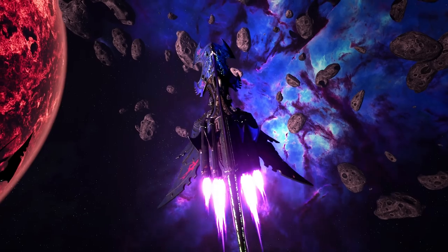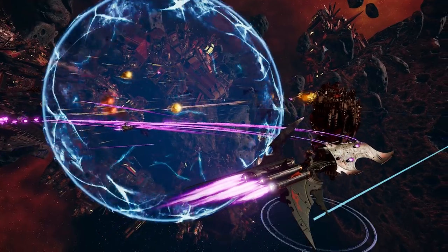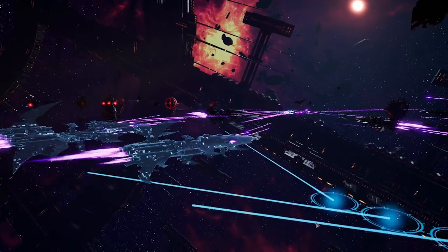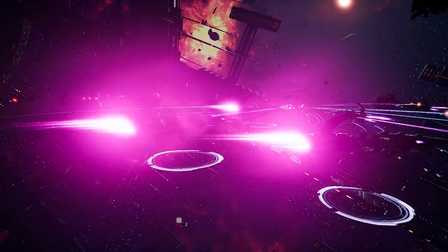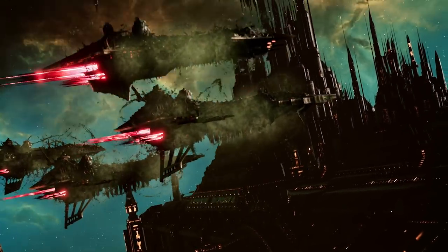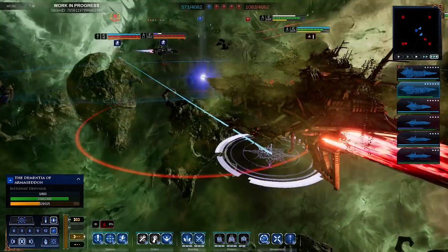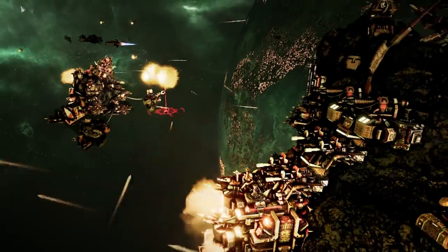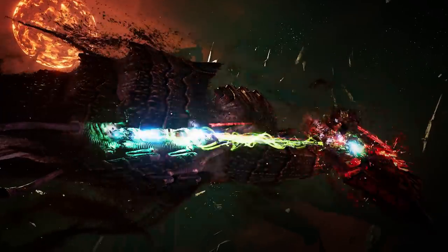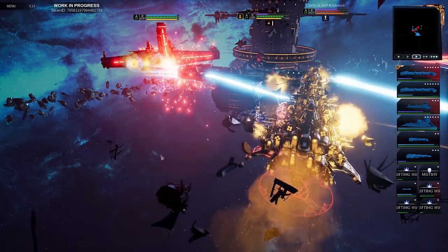The light and fast vessels of Dracari pirate fleets dart in and out of combat, unleashing volleys of energy and escaping before retaliation can be dealt. Corrupted battlecruisers, bastions to chaos worship, pound enemy hulls with massive lances at great distance, while ramshackle orc vessels and horrifying Tyranid bioweapons prefer to close in for the kill through sheer brute force.